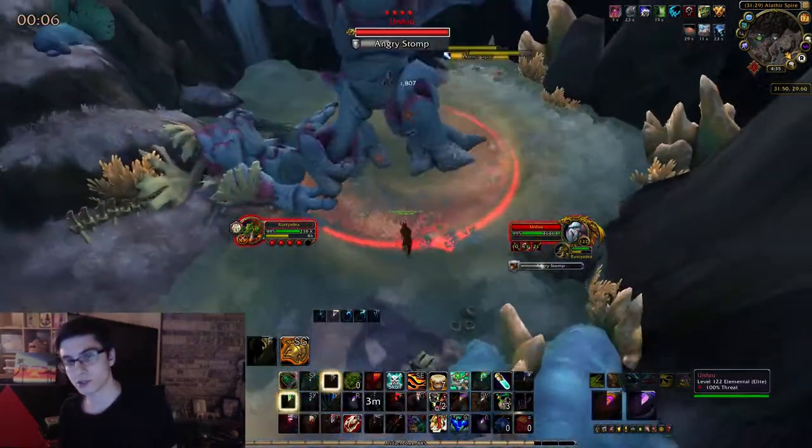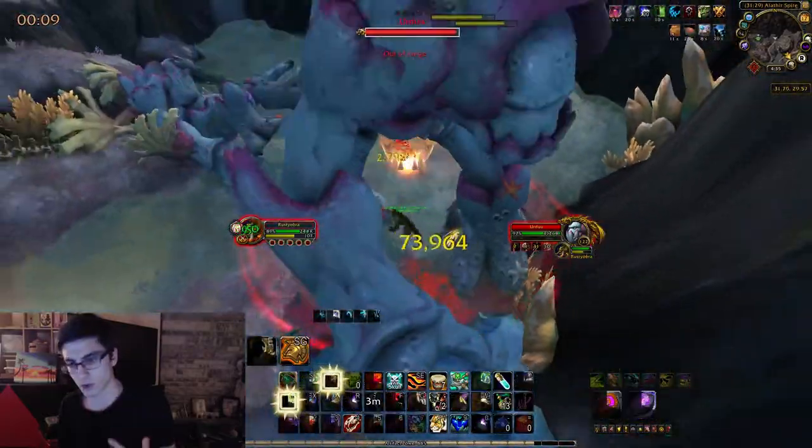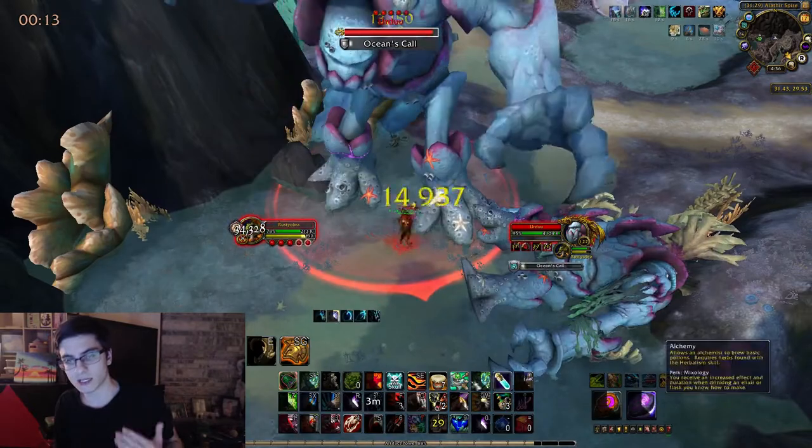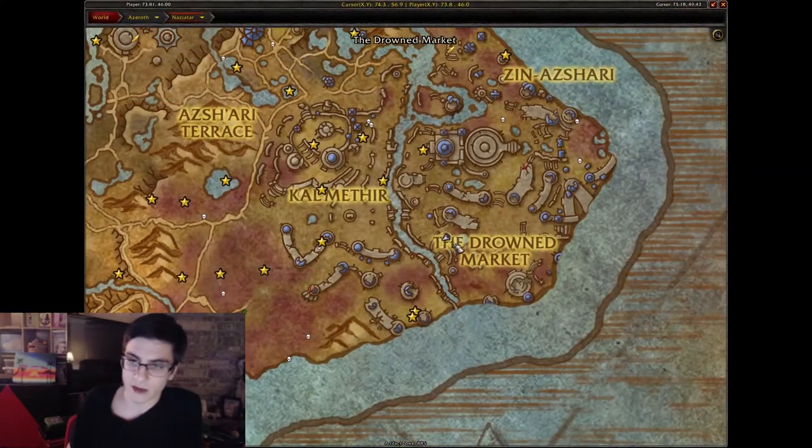Just make sure you interrupt Coral Growth. Don't stand in the swirlies. He's also going to do an angry stomp which will usually just knock you back — don't worry about it. Just avoid the swirlies and interrupt Coral Growth. This is the easiest one to summon, so start off with this guy first. I'll have timestamps down below for the others.